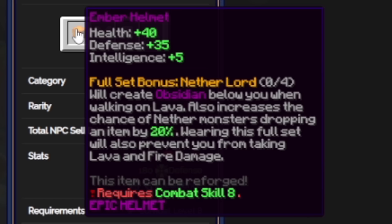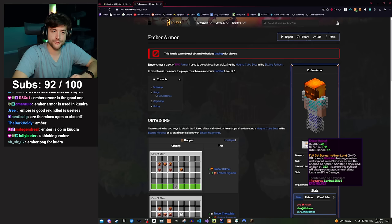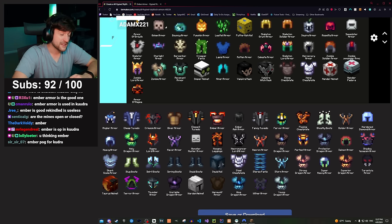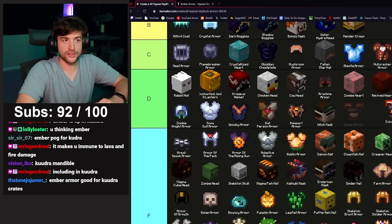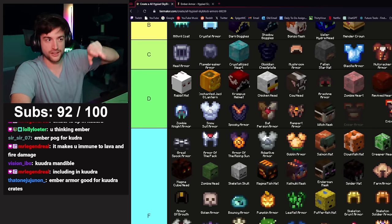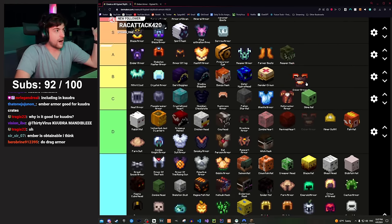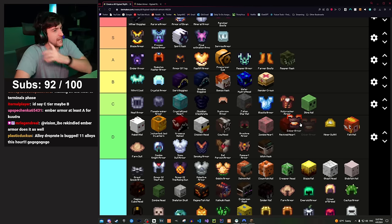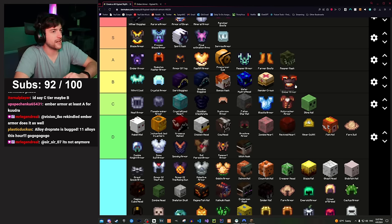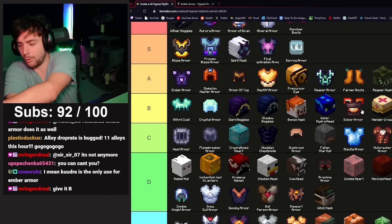Nether lord armor — the full set bonus prevents you from taking lava and fire damage, creates obsidian below you when walking on lava, and increases chance of nether monsters dropping items by 20%. As goated as that ability is, the armor is literally not obtainable. It's good for fishing up crates — you could jump in lava immune to damage and use a fishing rod to pull crates away from the edge. I'd give it S if you could get it, but you can't, so high B. I really wish they added it back — the supplies part of Kuudra is the worst part of the entire fight.